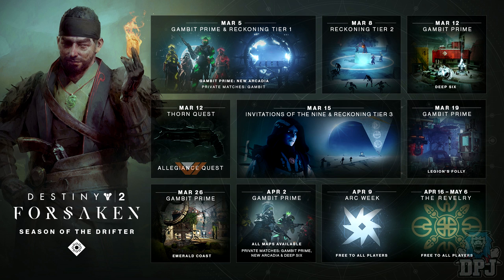Also on March 12th Gambit Prime gets a new map called Deep Six, and we also get a new quest for the Thorn called the Allegiance Quest. March 15th brings Invitation of the Nine and Reckoning Tier 3. In the viaduct we did see the Nine talking to the Drifter, so something is cooking there. March 19th brings Gambit Prime Legion's Folly, and March 26th brings Gambit Prime Emerald Coast — I'm guessing these are just maps. On April 2nd all maps will be available with private matches.